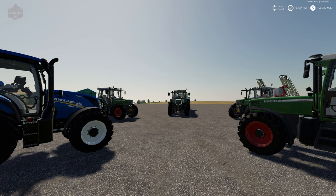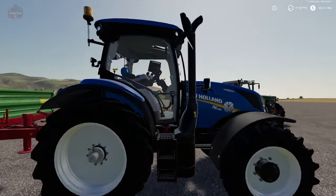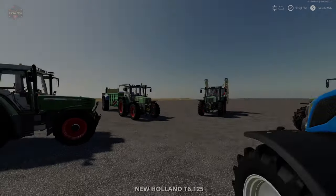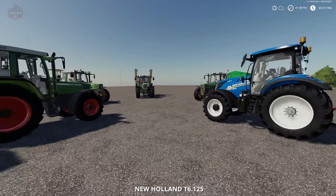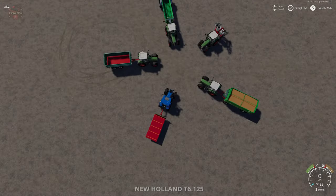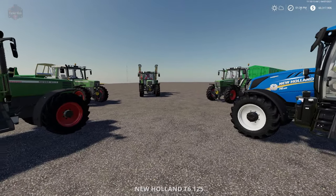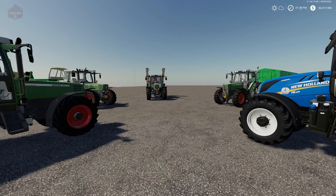Right here in front of me we have four Fendt Favorite 511C tractors and one New Holland T6 tractor. There are a few different ways of obviously getting into these tractors — I could just walk over to the New Holland and jump in, or I could hit Tab and eventually cycle to it. But what if there was an even easier and faster way to get into a tractor?